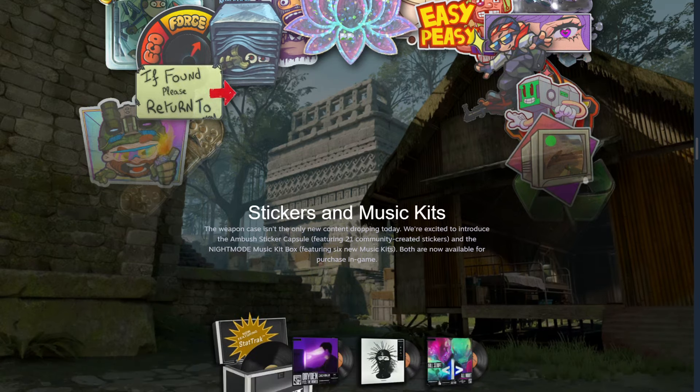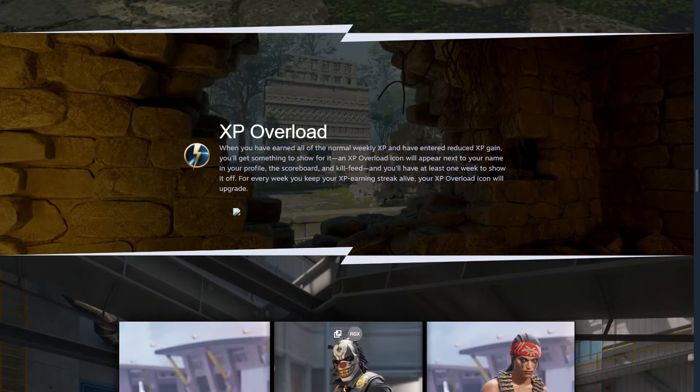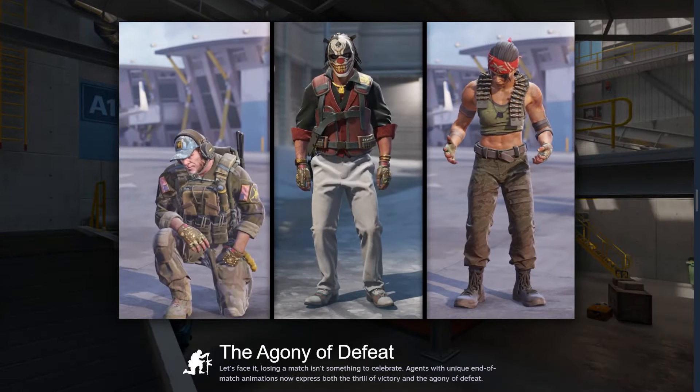Other stuff added are music kits and community stickers, also smaller changes like XP overload, new agent animations after defeat, a lot of bug fixes, subject changes, and smaller changes like a refund button.